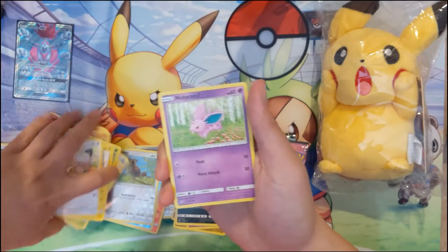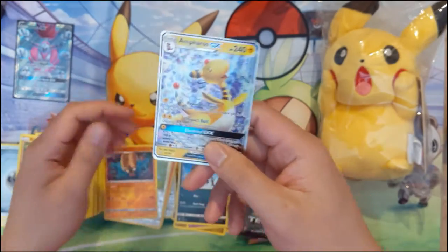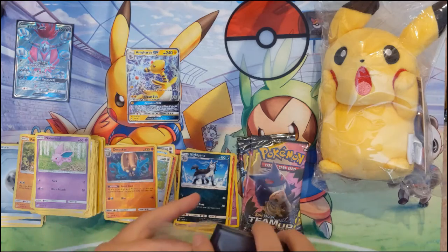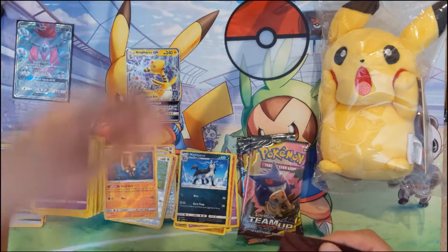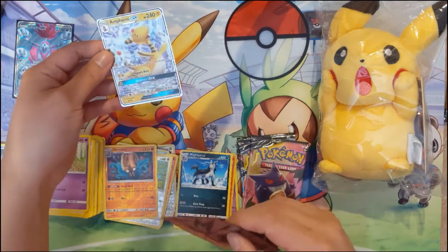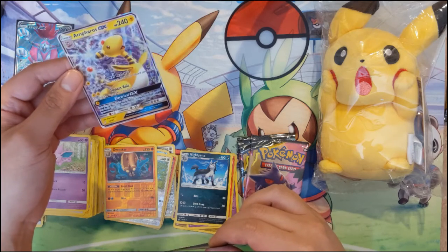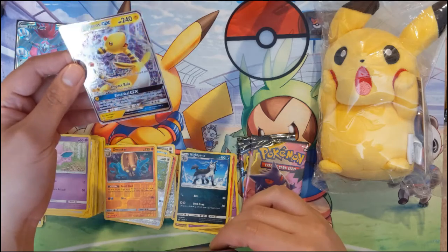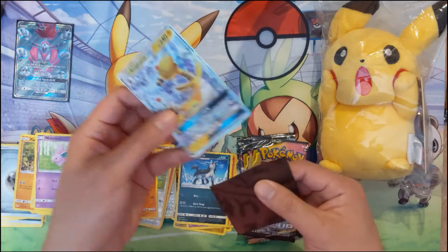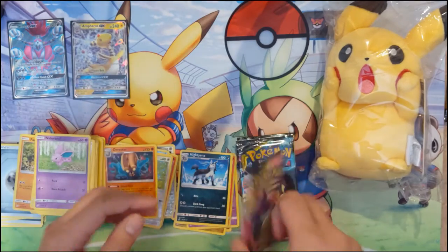Nidoran, oh I'm a star reverse — pretty cool, I thought it was something else. Ampharos — this is my first Ampharos. It puts all Electropower cards from your discard pile into your hand. Electropower is for 30, then for two lightning energy 150 — but you discard all energy from Ampharos. We did get our second GX card.